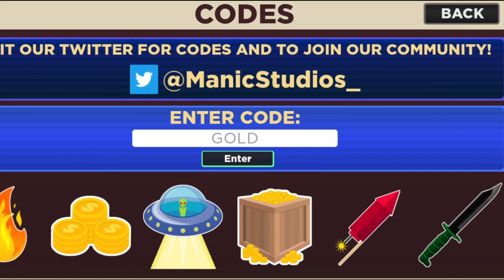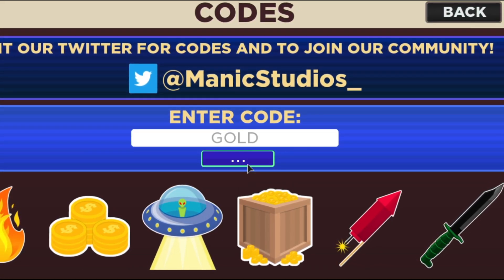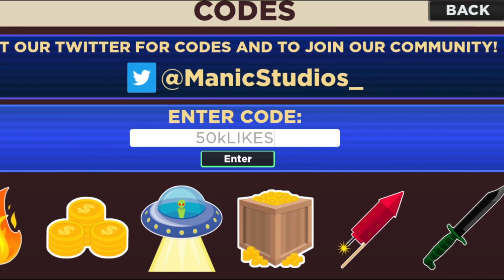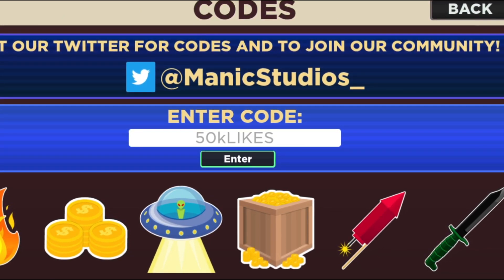Here's another code: 'gold'. This code will give you 300 gold again — just press enter, there you go. There is another code: '50k likes'. Sorry, it's '50k likes' — my bad, I'm really sorry for that.